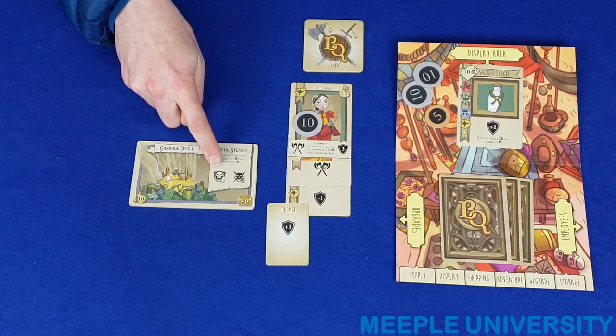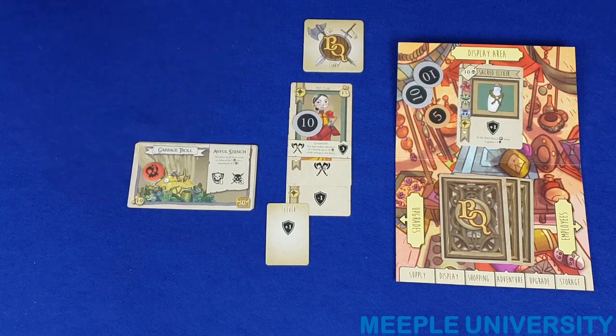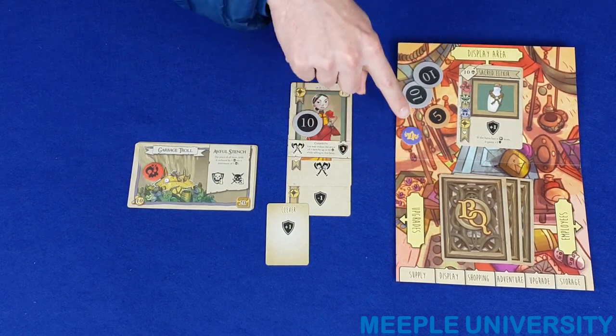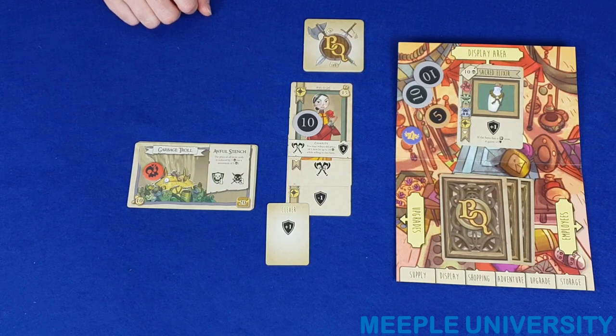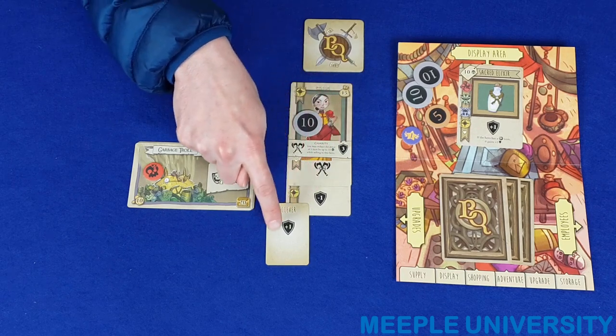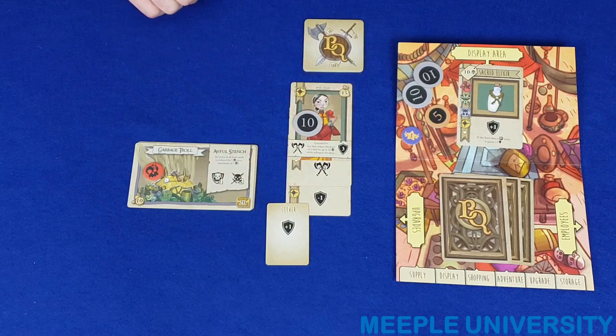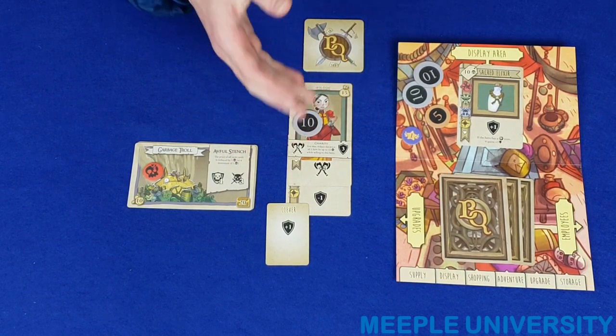If the hero meets or exceeds the monster's value, give the monster a wound, and the store gains one prestige for selling good weapons that helped wound the monster. Then the monster fights back. Add up the hero's defence total based on the shield icons on all of these cards — in this case it's three. If that number meets or exceeds the monster's attack value, then the hero successfully defends himself or herself from the monster. If this happens, once again your shop gains one prestige.